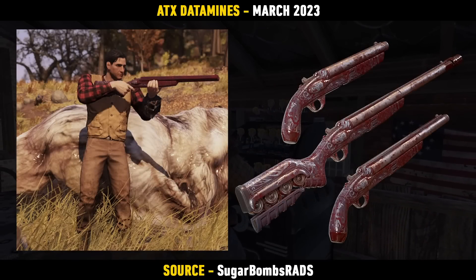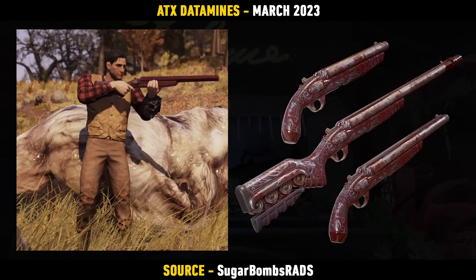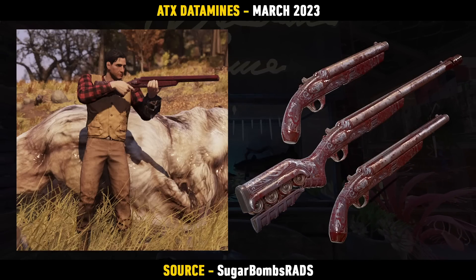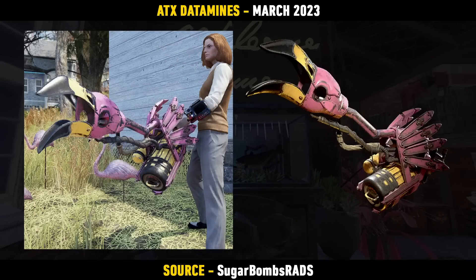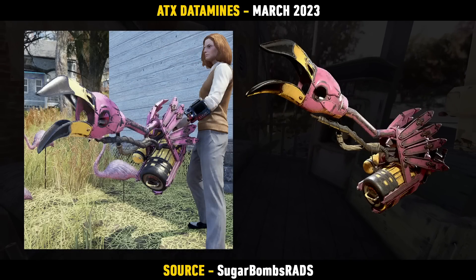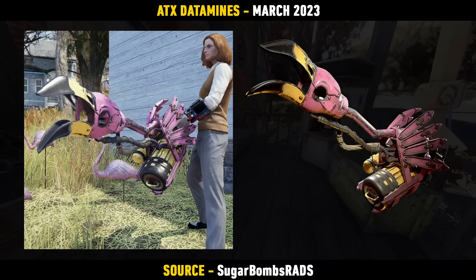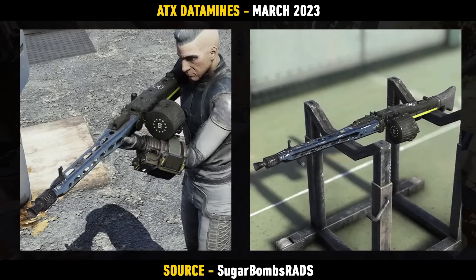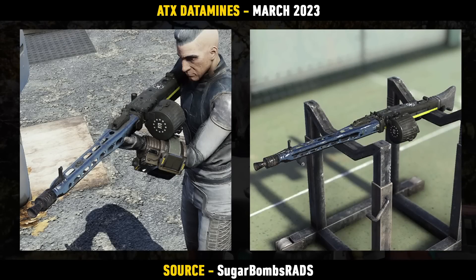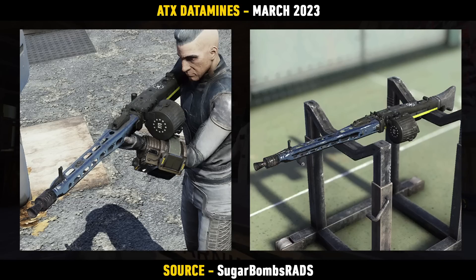There's another Cold Shoulder skin found in the files called Cold Blooded, which is a red-coloured variant — so for all the Cold Shoulder fans, here's another one. For anyone still using the Flamer, here is a very unique looking Flamingo-themed skin — who the hell came up with that one, I haven't got a clue. More Free States weapon skins include one for the Gauss Minigun, and another weapon skin on the way is an Enclave-themed 50 Calibre, making it look like an MG-42 — which is absolutely fantastic.